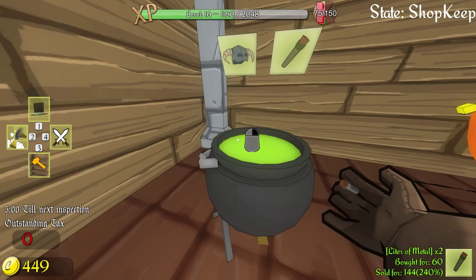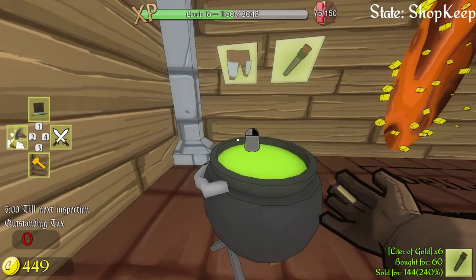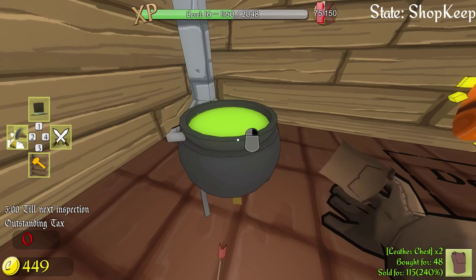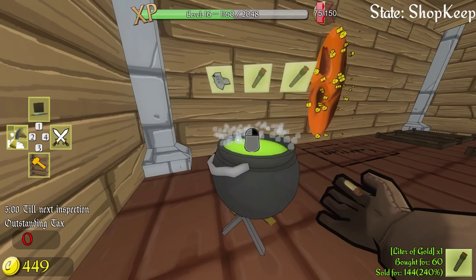We actually got eight liters of gold, so we might be able to make a full suit. Look at that — it actually changes the helmet as well. And now we're doing some pants. This is so damn easy. I'm really curious to see how many other unique things there are, because gold armor is pretty cool. But if we can make certain unique weapons or enhanced weapons, that would be really fun. Look at them golden boots — that's so cool. Let's do plate shoulders. Our final two gold makes us some gold plate shoulders.